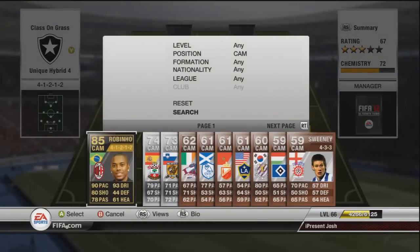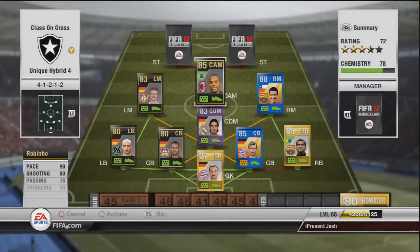Moving on to our central attacking midfielder position in 4-1-2-1-2, we have inform Rubinho, costing around about 118,000 coins. 5-star skiller — we all know Rubinho: 90 pace, 80 shooting, 78 passing, 93 dribbling, and not the best heading because he is quite a small character.